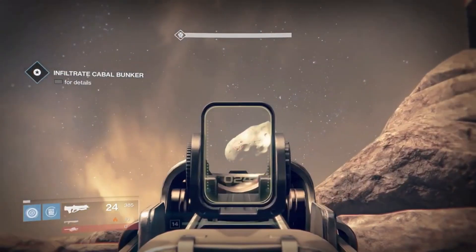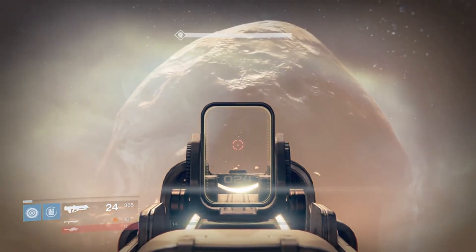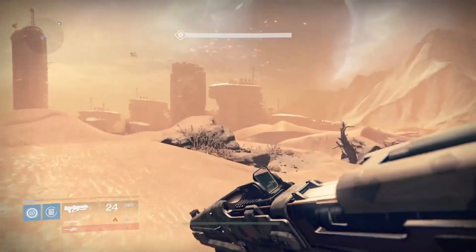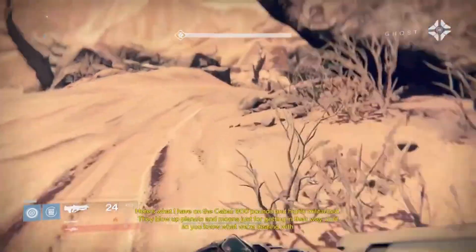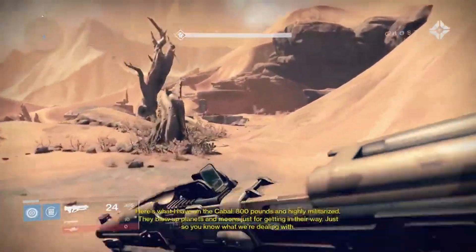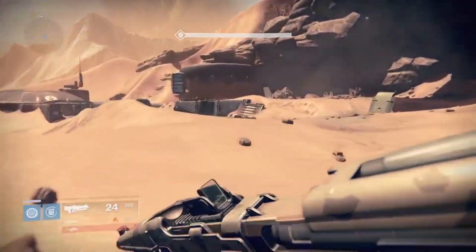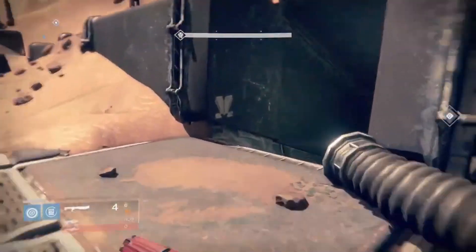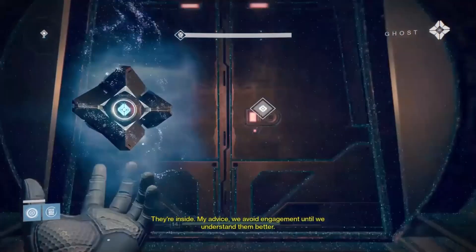Is that just a rock? Yeah, it's just a rock. I might be mistaken, but I think that might be Phobos. I feel like that is Phobos. I've got to admit that this map looks huge. Wow, that's what they have on the Cabal - 800 pounds and highly militarized. They blow up planets and moons just for getting in their way, just so you know what we're dealing with. My advice? We avoid engagement until we understand them better.